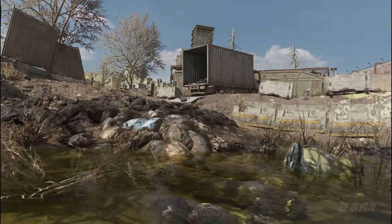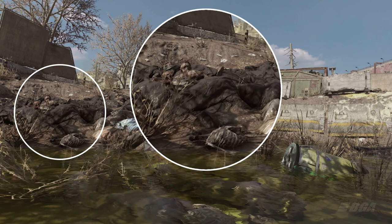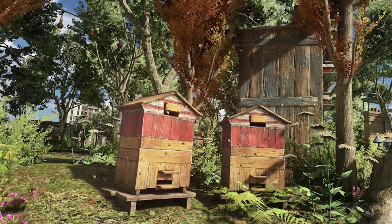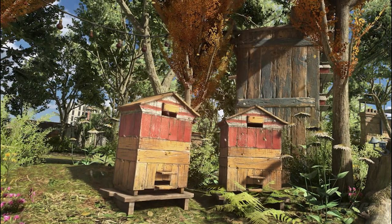In the next scene we see a small place filled with water and toxic, and from the looks of it, it's really safe to say that it's a dumping place for bodies. In the next scene we see this beautiful bee house on a rooftop, so you'll be able to harvest honey from it either for consumption or to sell it in the bazaar.